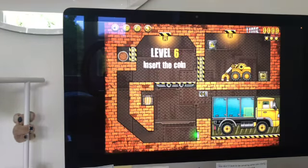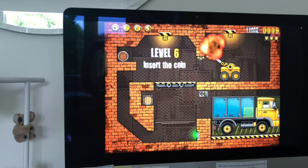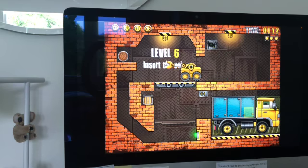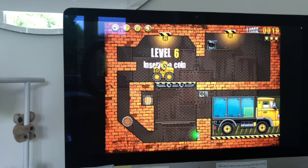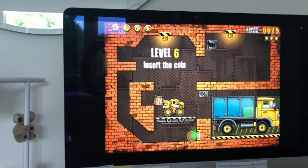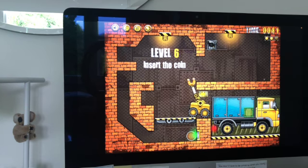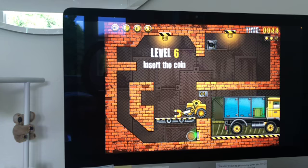Now we move on to level 6, and this one's cool because it introduces the explosive crate — you blow up the power boxes with them. Those are also prominent in the 'Handle With Care' level coming up. It's a pretty easy level but a fun one with the mechanism. You put it in the truck — simple but effective.